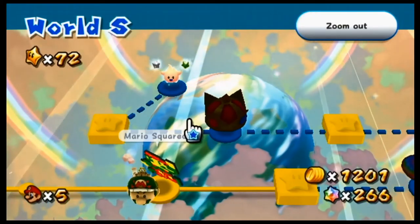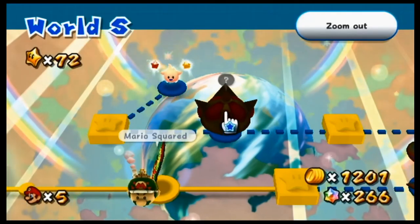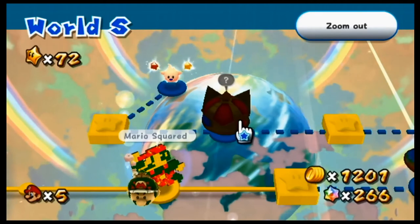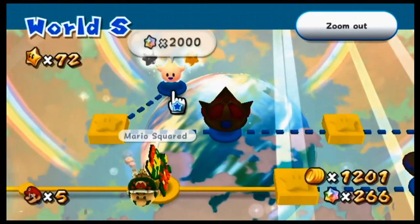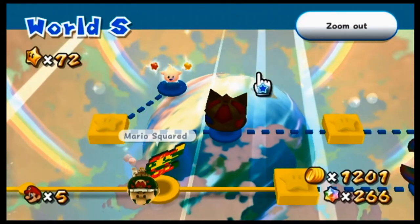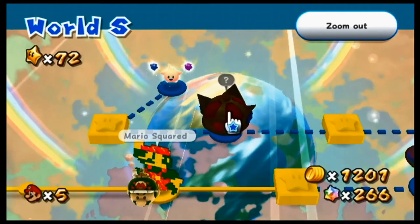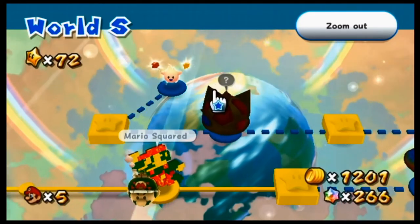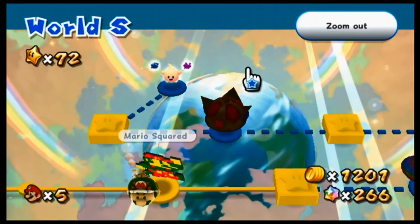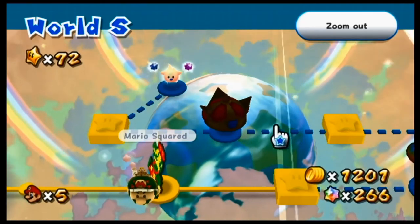I wanted to mention: once you get all 120 regular stars, there are green comets that appear around all the galaxies, and they will scatter green stars across all the galaxies. Once you get all 120 green stars, I think you unlock a really special galaxy at the end of World S. Obviously I can't do that — that takes way too much time. It's kind of like the first game where you had to get all 120 stars with Mario, then you'd be able to get all 120 stars with Luigi, and then you'd unlock the special galaxy. But in this game they kind of mix it up with the green stars — it's actually really interesting. Sadly, I probably won't even be able to get to that.